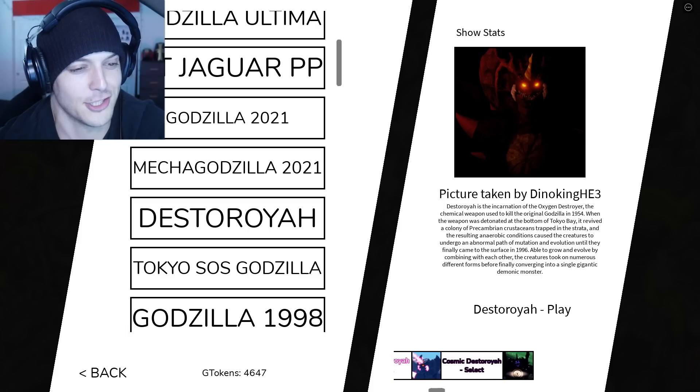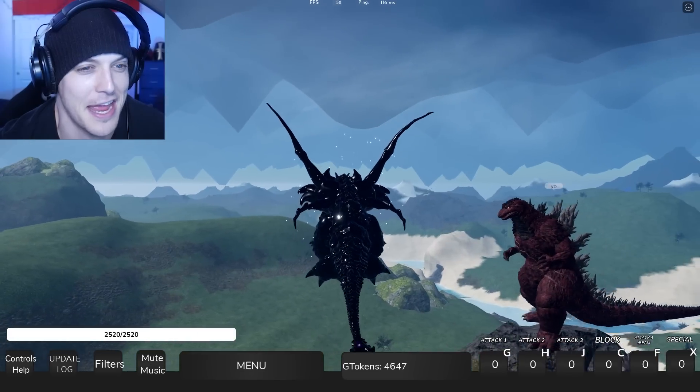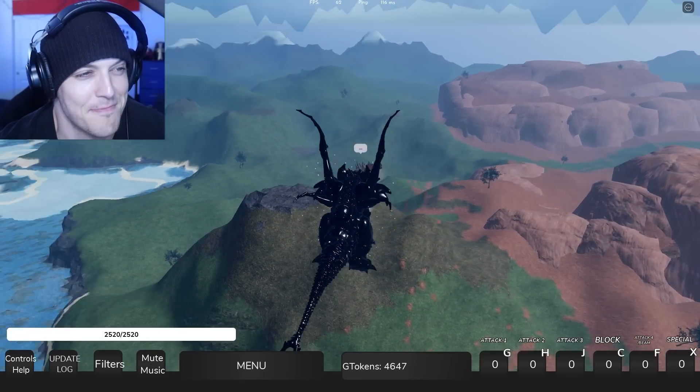First, we go hunt out the badges. And to do that, we're gonna need Cosmic Destroyer. This must be my little buddy GMK. He's going to be our guide today. He looks freaking magnificent. He's gonna guide us to the buried treasure.